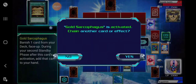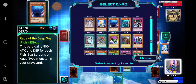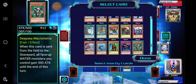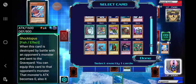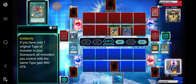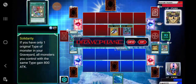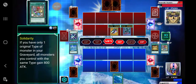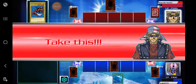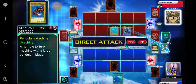Unless I have something. Let's see here — unless I have something that I can remove that will come back. Well, we're gonna go with Solidarity because it doesn't look like anything else is going to help us. And end turn. He tributes for the Pendulum Machine — there it is, the Zora Machine right there. 2800, boom — takes me down to 500 life points and the Pendulum Machine for the finish.